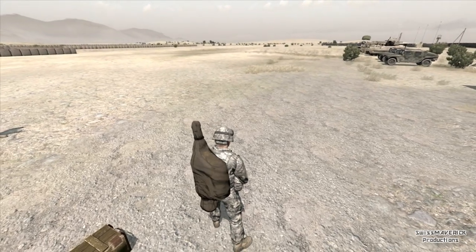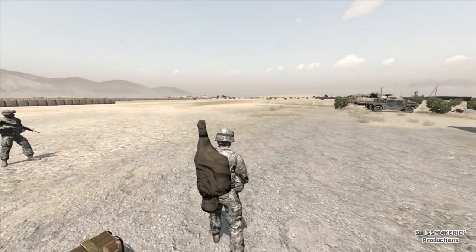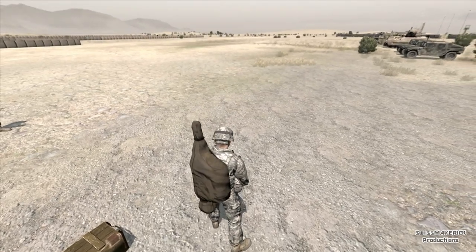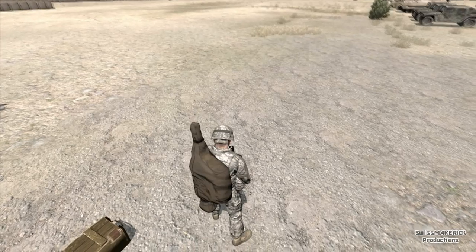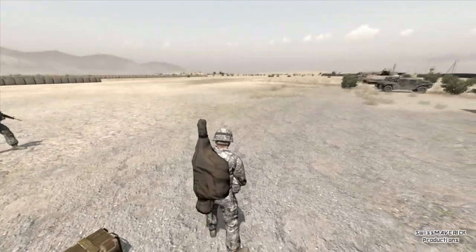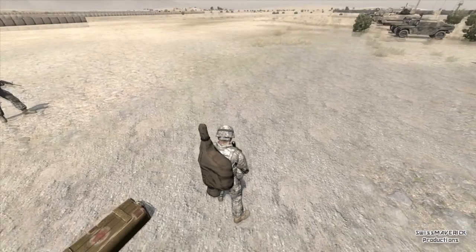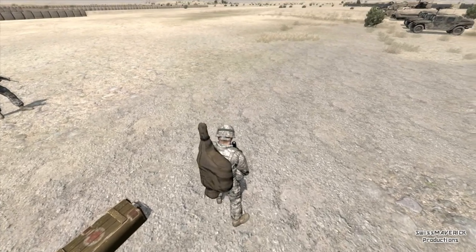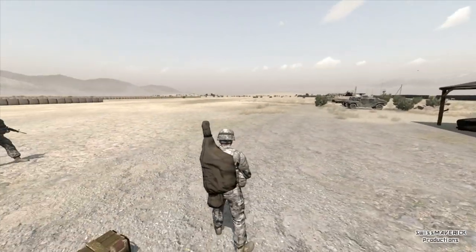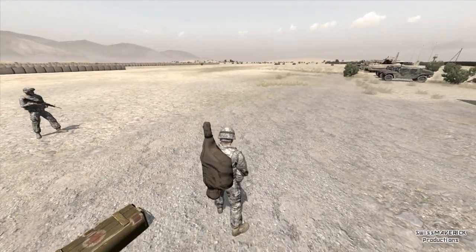First of all, there are like 5 different physical conditions that you can be in: exhaustion, pain, bleeding, unconsciousness, and obviously death. I am going to explain each and every one of them, starting with the most harmless one, which would be exhaustion.